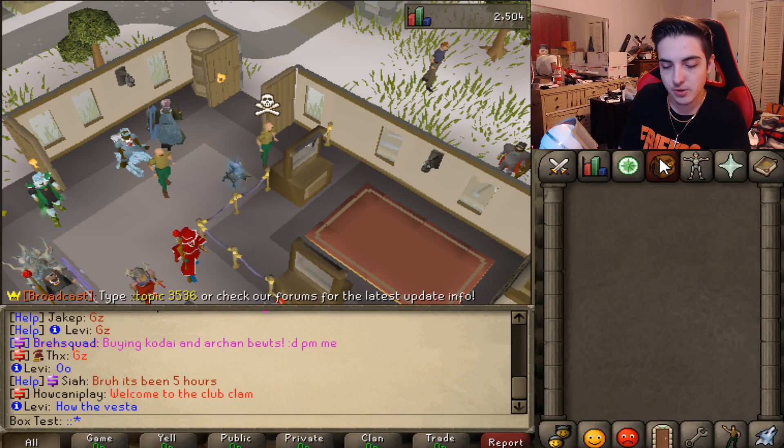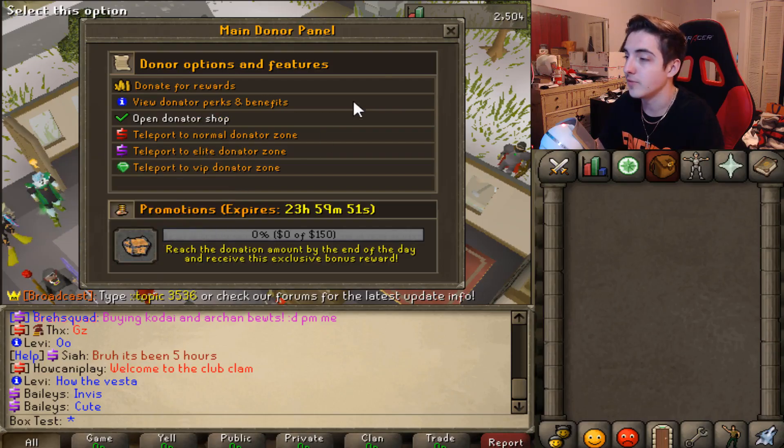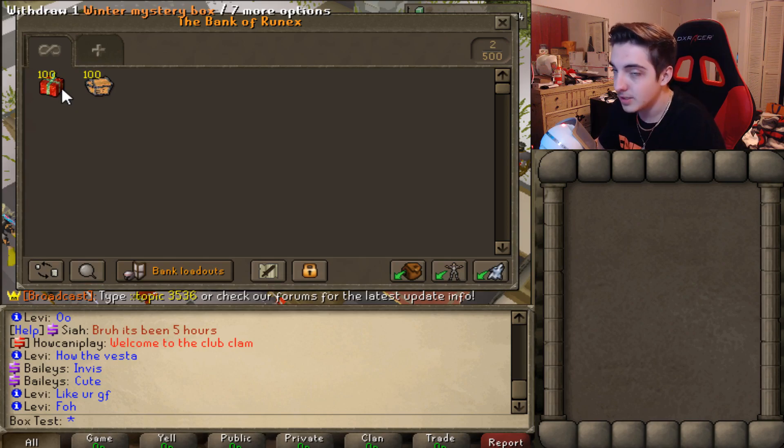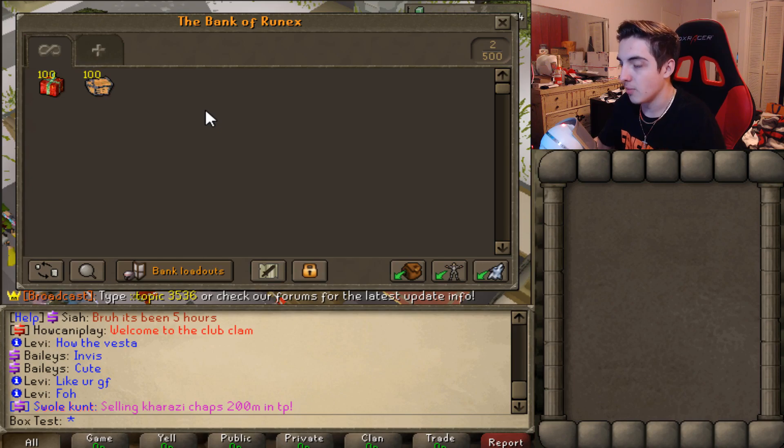If you type in colon colon donate, you'll see right here — once you reach a certain threshold, you can get one of these Grand Chests. The threshold is a $150 donation to get one of these. And I'm giving away five of those to one person in this video. So I'm telling you, enter the giveaway — these aren't easy to get. These Winter Mystery Boxes are actually pretty hard to get too. These aren't easy.